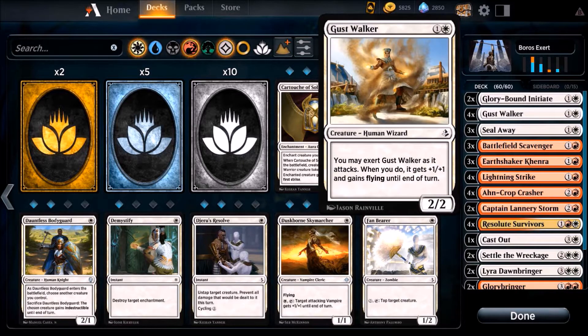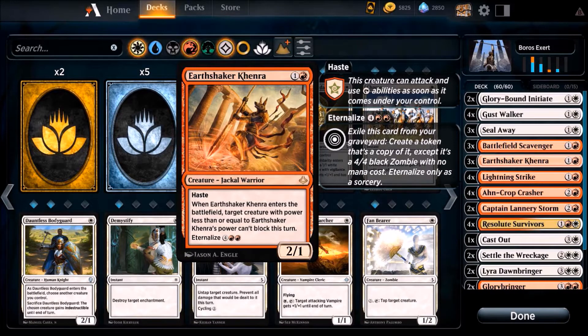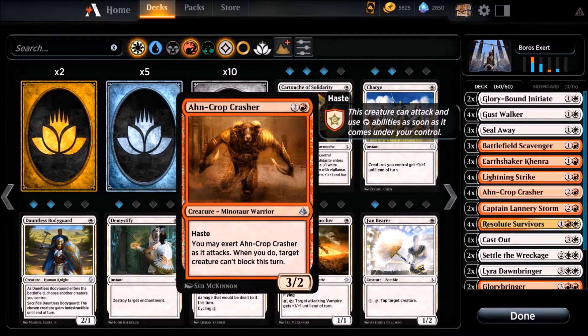We have a good matchup against mid-range and control decks because we are very fast. We have another fast 2/2 creature — if you attack with it and Exert, it gets flying and +1/+1, so you fly over blockers. The 2/2 Exert creature is also cool: if you don't have good cards in hand, you can Exert to discard and draw a new card. You can discard the Earth Shaker and bring it back with six mana.